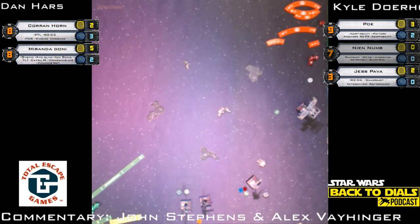Miranda is going to come back left a little, end up with some TLT shots and get another shield back. Corran's in a bit of a stressful situation — he really wants to turn left but there's an asteroid. He'll have to try a longer straight maneuver. What's the longest green straight maneuver for Corran? I think it's three. It's been a while since I've played Corran Horn — he's making a bit of a resurgence.